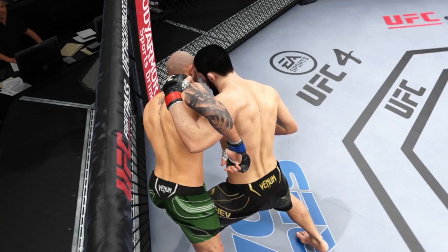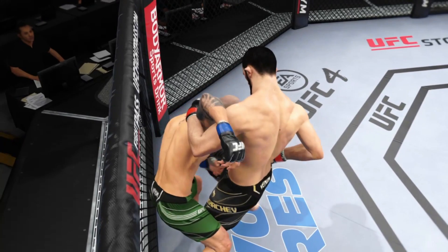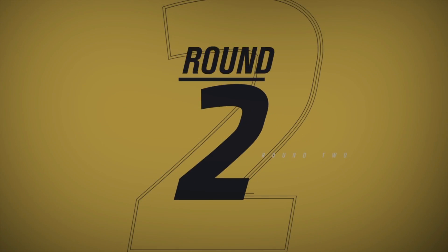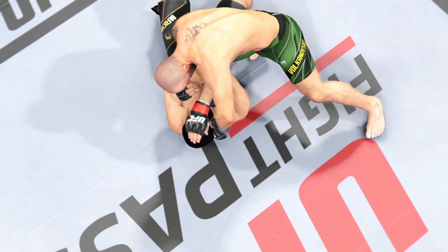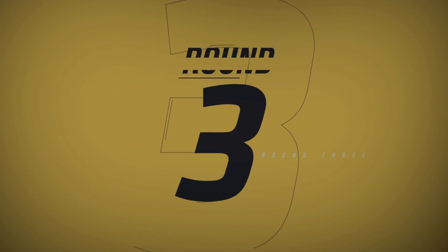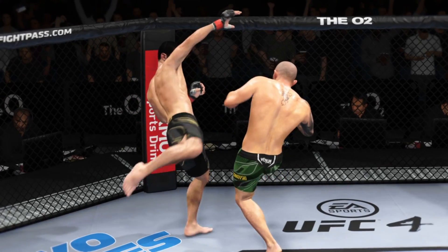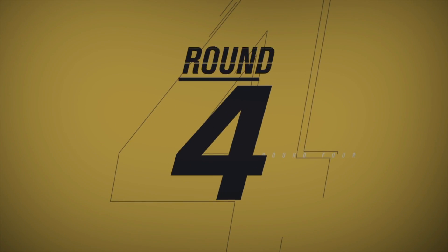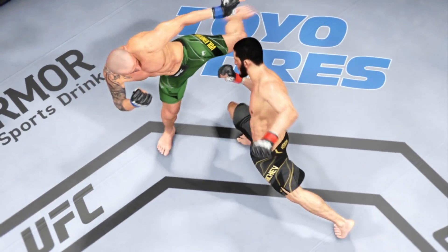There's the final horn, and what a performance by the underdog challenger tonight. He had it all going on the feet, and in all likelihood we've got a new champion atop this division. If you're gonna take a belt from a UFC champion, your game has to be on point. This young man came prepared mentally and physically, and it feels like he used his striking to get the job done.